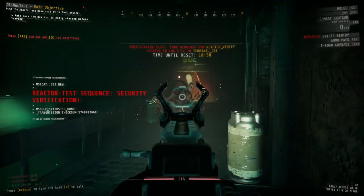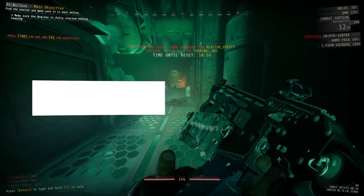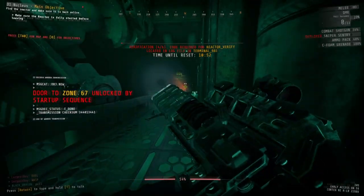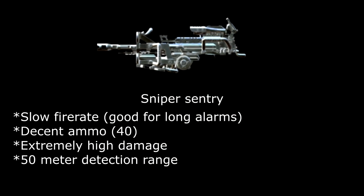Sniper Sentry is the most kill-efficient sentry in the game as of right now. It can one-shot small and medium-sized enemies anywhere, and with the back damage it can two-shot giants from the back. The only drawback is the initial shot — it goes off after 4 seconds of targeting.